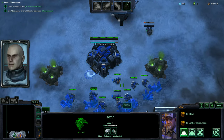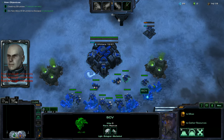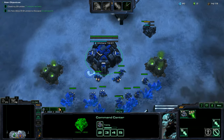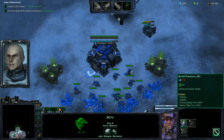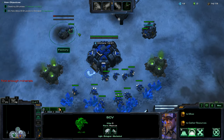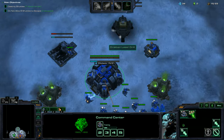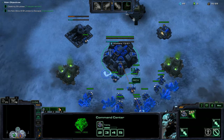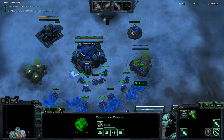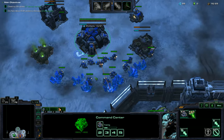I'm going to throw down a supply depot, then wait until we get about 150 minerals and throw down a factory right away. For those of you who don't know, when you're playing Swan you don't actually need the supply depot built in order to build a factory — and you don't even need gas to build a factory as Swan. Now we're going to throw down the first refinery and keep on creating a bunch of SCVs.